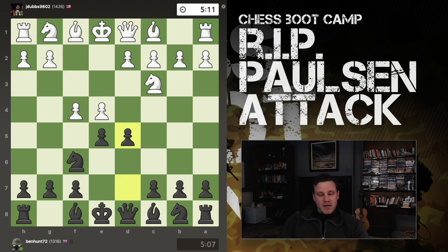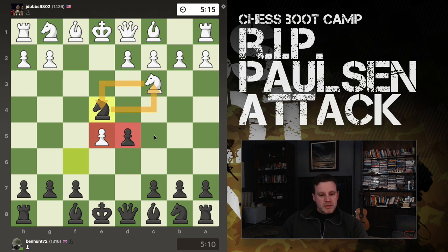The best move is pawn to d5. There are multiple things white can do here, but the accurate response is fxe5, and then we respond with Nxe4. Now we have some tension with the knights and two awkward pawns in the middle of the board.